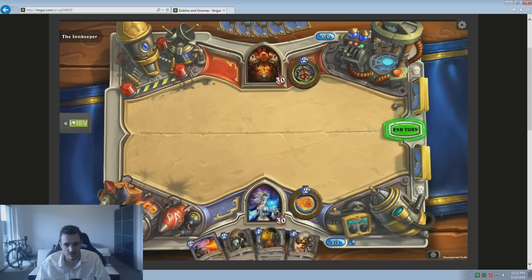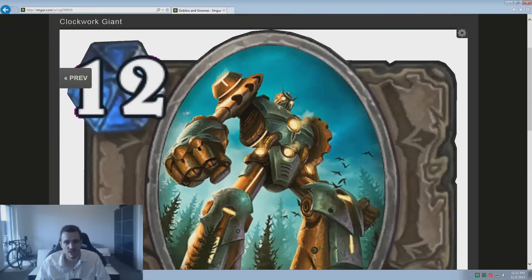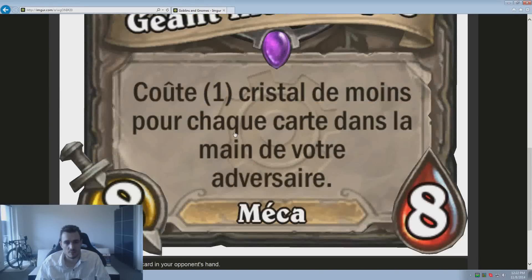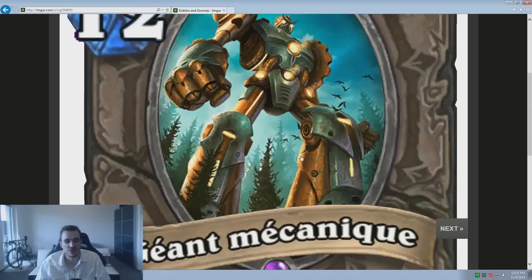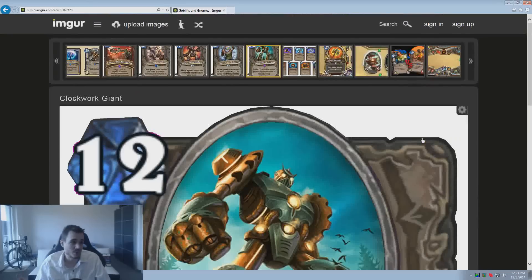The last card I wanted to show — it costs 12 mana but costs 1 less for each card the opponent has in their hand. This is a direct counter to Handlock, which has been very consistently strong in all tournaments and seasons. If the Handlock player has 9 cards, this costs 3 mana, giving you an 8/8 for 3 mana on the board. Enjoy that, Handlock. That was my short review of the cards and what I think about the RNG elements.